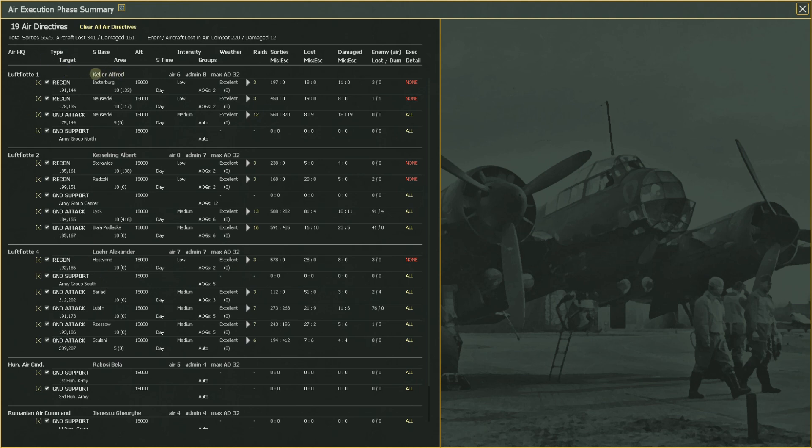Here is the general in charge of each Luftflotte or air command — you have five of them. They work just like other generals. They have an air score and an admin score; those are the two big ones for air generals. That affects how many ready planes will make it up into sorties and how well they'll get supplied. Generally speaking, you don't really change these — the Luftwaffe ones are good.